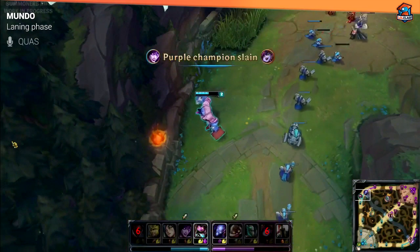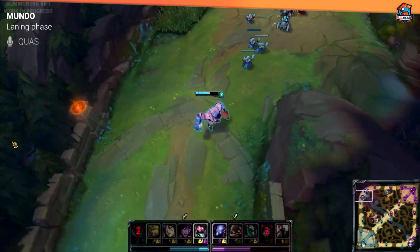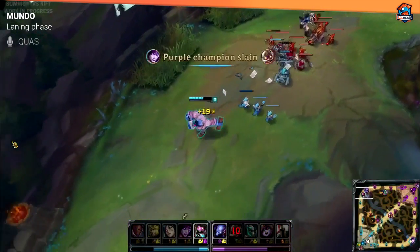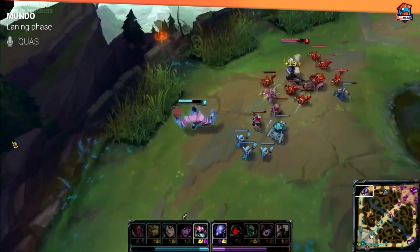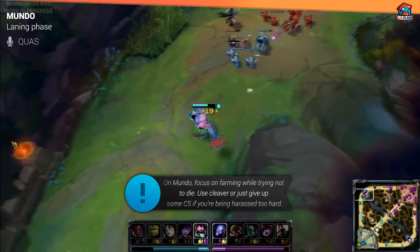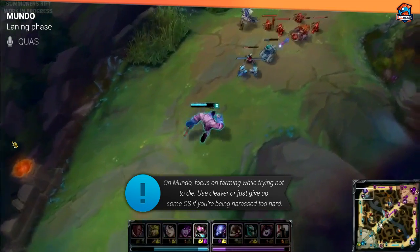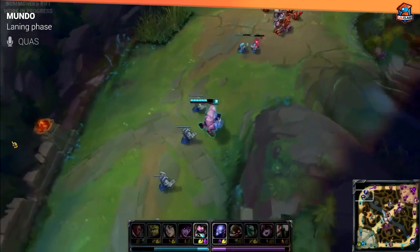For Mundo, you just want to get as much farm as possible and get your items quickly without dying, because that's when you hit your power spike. You want to stay healthy enough so you don't get dove or ganked while still farming a good amount of minions. You're going to be using your cleavers to last-hit, but don't give up CS that's going to get you punished — use your judgment to get as much farm as possible without sacrificing a lot of health.